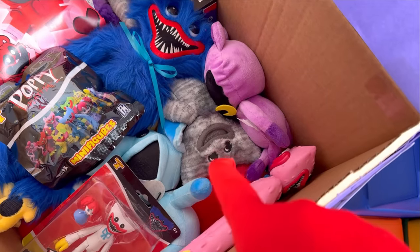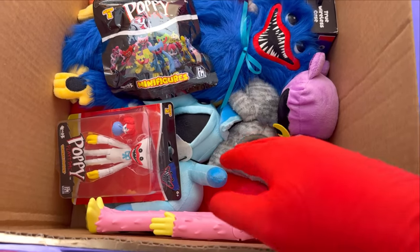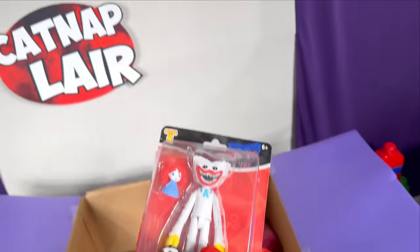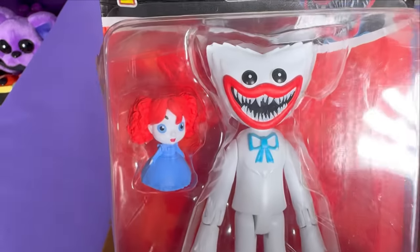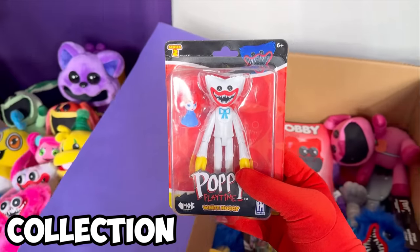What in the world is this Huggy? Look at that — it's a catnap! I think! Let's look at all these brand new plushies after we look at this figure! What the heck? They have a Snow Huggy figure! Snow Huggy is like one of my favorite plushies of all time, so I think this is pretty cool! Look — there's even a Poppy inside of there! That is so neat! Let's add this to the collection!